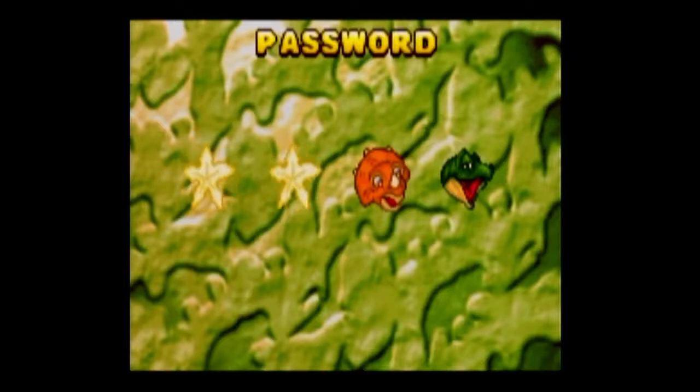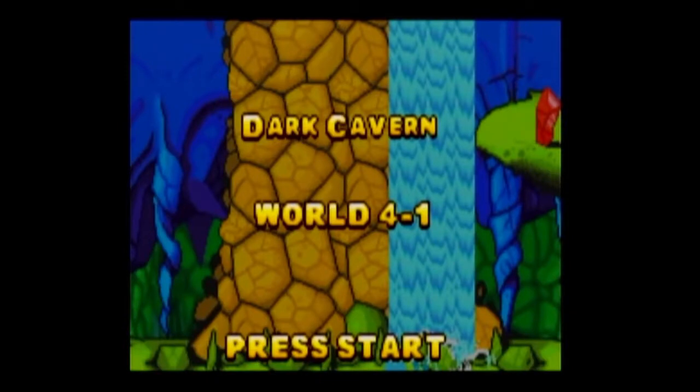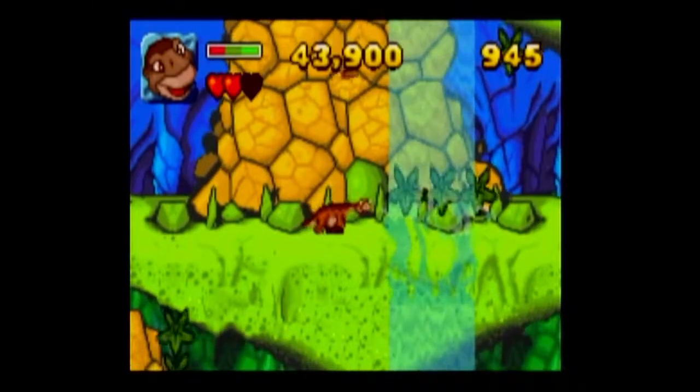Hello there everyone, welcome back to Let's Play The Land Before Time. In the last part we cleared one of the most boring and easiest boss battles in history and now we're up to stage 4. This must be the way into what the others call the dark place — it looks like the entrance to a cave, and indeed it says Dark Cavern World 4-1. Press start.